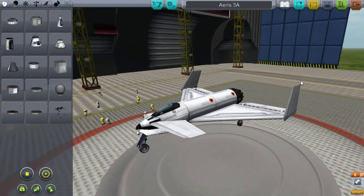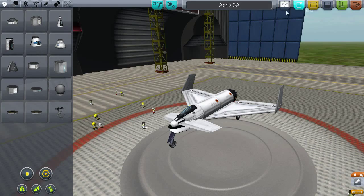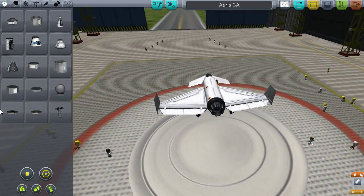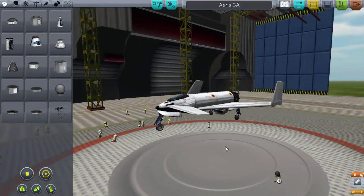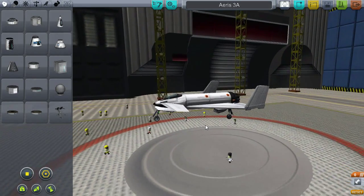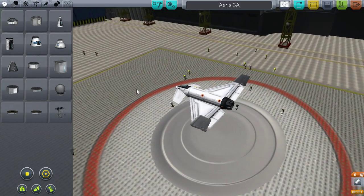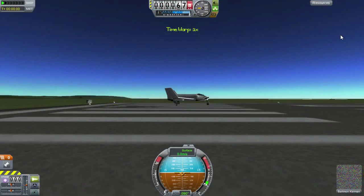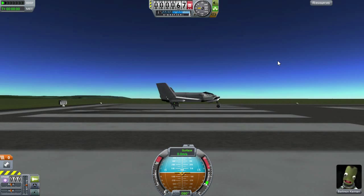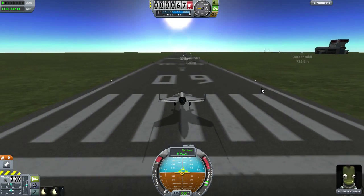I brought up the Aeris 3A — it looks like it's the most basic aircraft in the stock library. There's an air scoop right at the bottom which kind of freaks me out. Being the simplest aircraft, it's probably going to be the easiest to fly. Let's just take this thing out to the runway and see how it goes. For our test pilot today we have Bartman Kerman — let's hope he has a better fate than the last pilot.